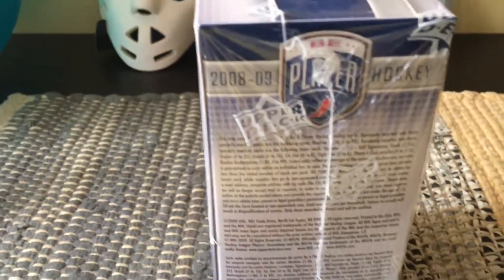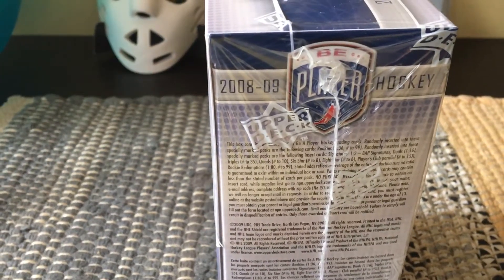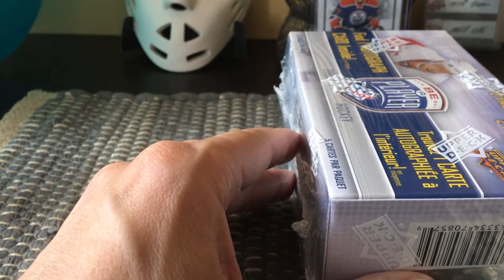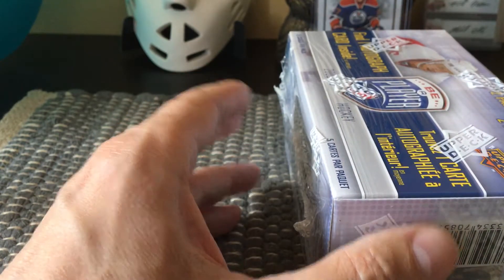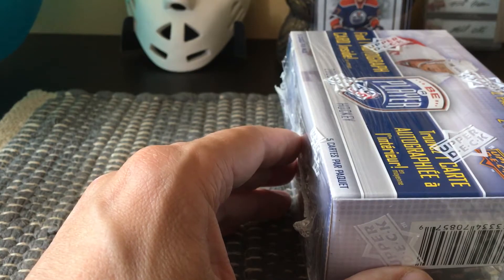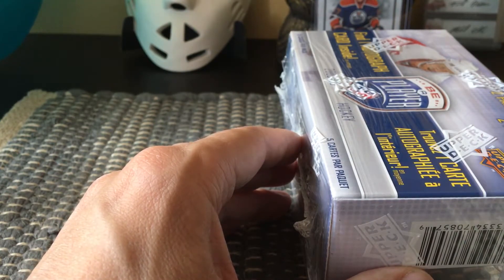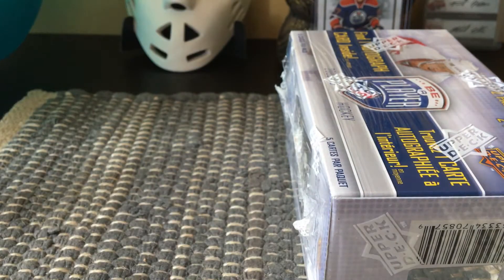There's a lot of fine print on the side of this thing. But suffice it to say, there are signatures inserted — I think one per two packs. There are only two packs per box and five cards each, so we'll get ten cards total. The duals are one in sixteen, and the triples are numbered to 35. There are also quads and some other stuff.